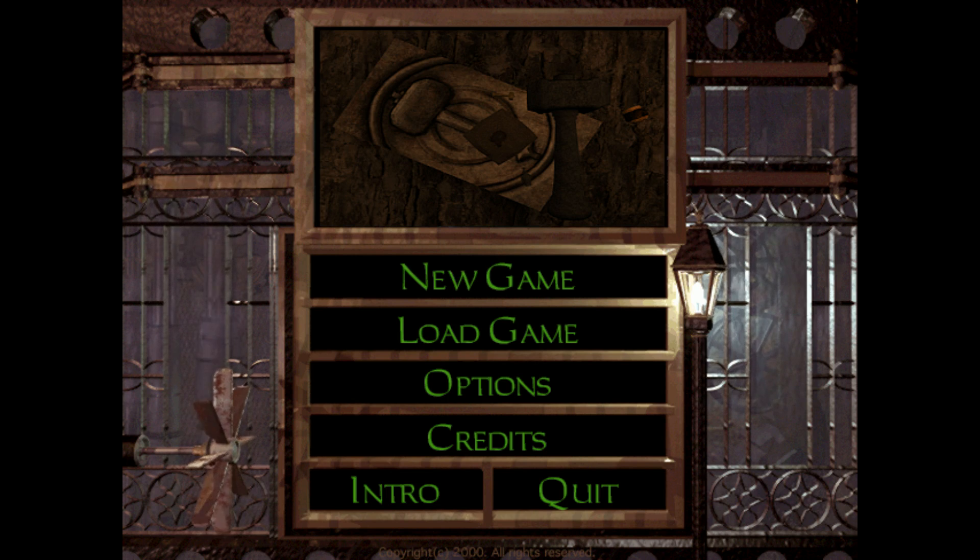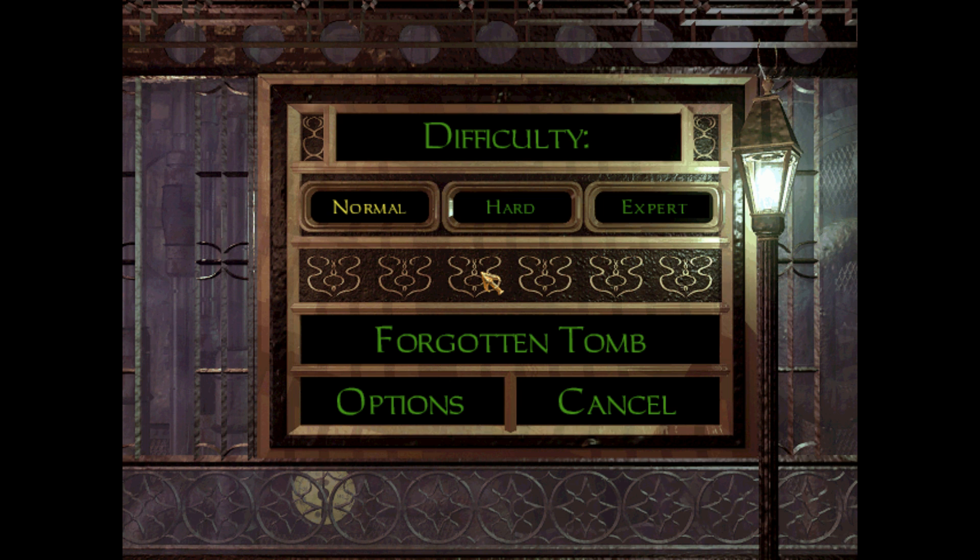Hey guys, name's Fen. Playing some loud music in the Novice Contest. All the missions just got released — I guess it's tomorrow in some places. So I'm doing them in the order in which they're listed in the release thread, which I guess is also alphabetical order. First one: Forgotten Tomb by Kurhan. Let's go.